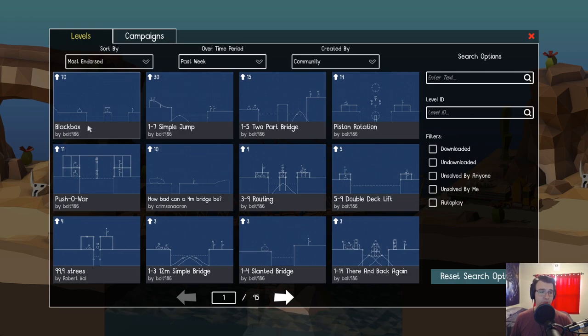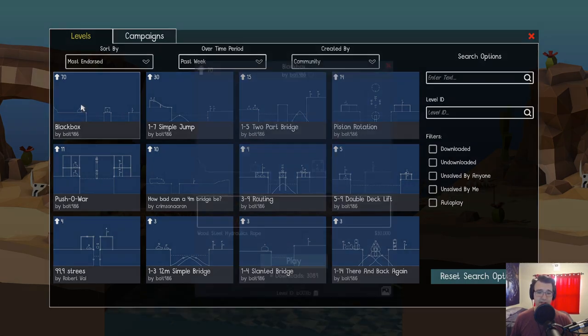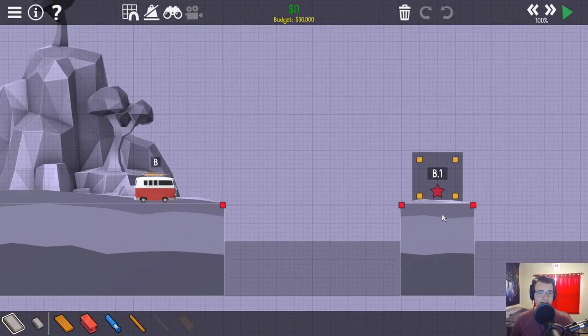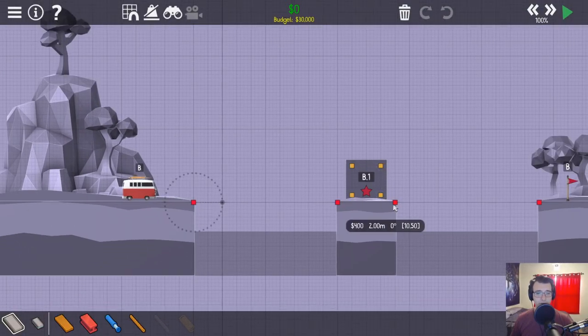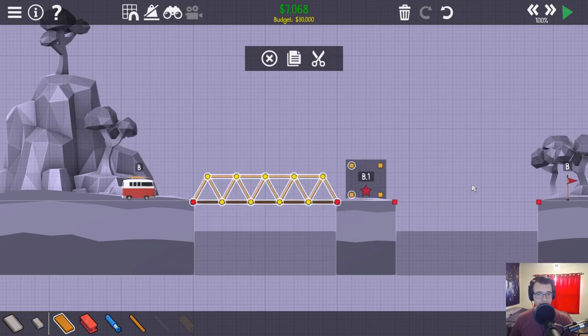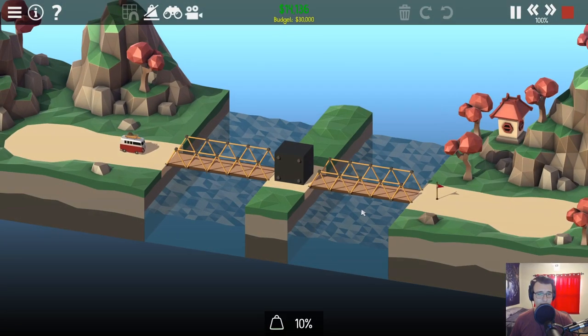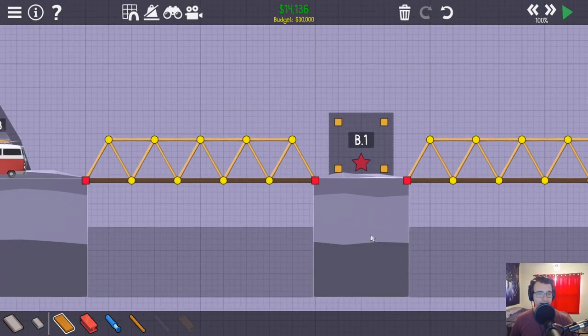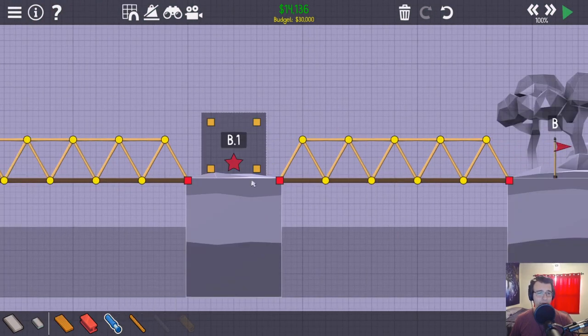So there's one by Bolt called the Black Box. It has 70 likes. So what's the deal with this box? What do these joints mean? I'm so confused. So why can I not just build normal bridges? What is going to happen to me? Let's find out. Yeah, it's a box. Does it get in my way? Does it actually block me off? Oh! I see now. I understand.